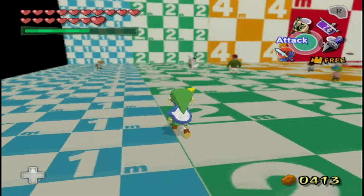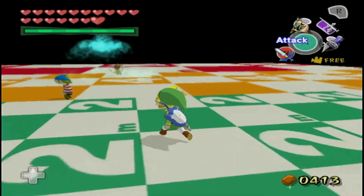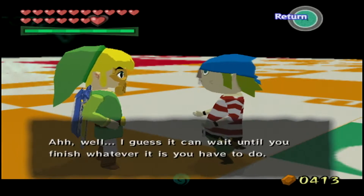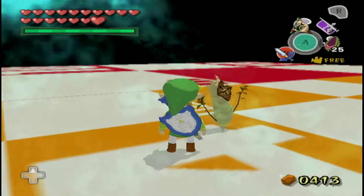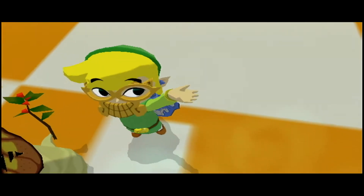That previous test room was annoying because it only gave me a green rupee, and yet it had me skip — in the editing — an obnoxious chest opening animation every single time. I guess this NPC is just trapped in stasis. That's weird. This is probably a room for testing out talking to NPCs.